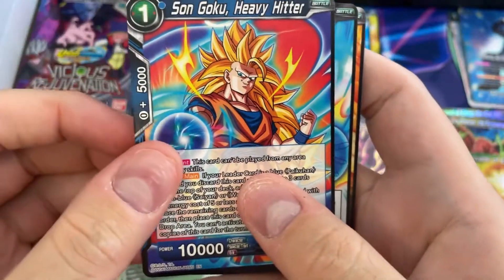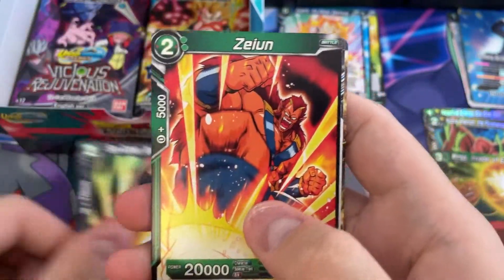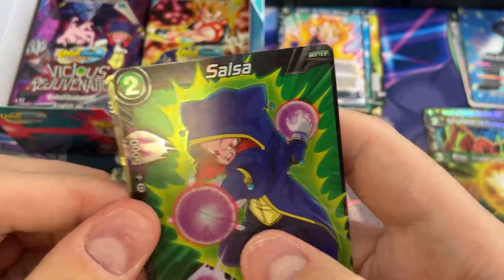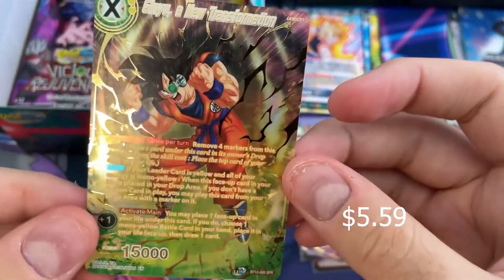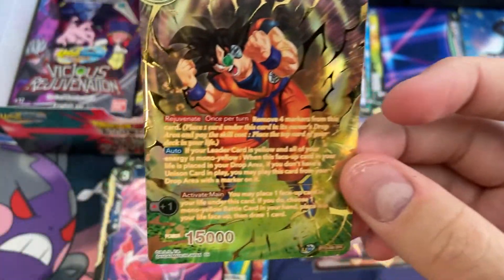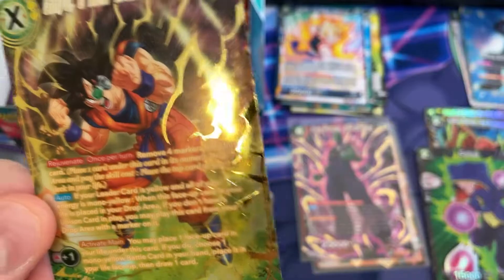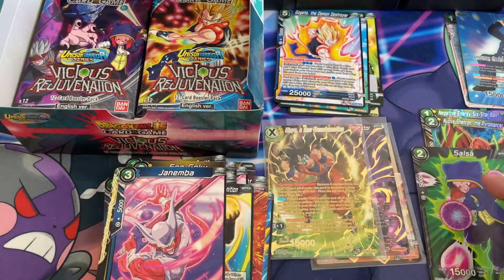Super Saiyan 3 Goku - very cool. Vegeta, Goku, Gohan again, Seiyun, Soul Cleansing Machine - that's interesting. Whis again, Trunks, Janemba, Salsa Hollow. And oh - we got Jinyu. That is a special rare - a special art for the regular rare version of this card. That is super cool looking. I don't know any of the prices of these, so I'll probably be more excited once I edit this video and start looking at the prices.